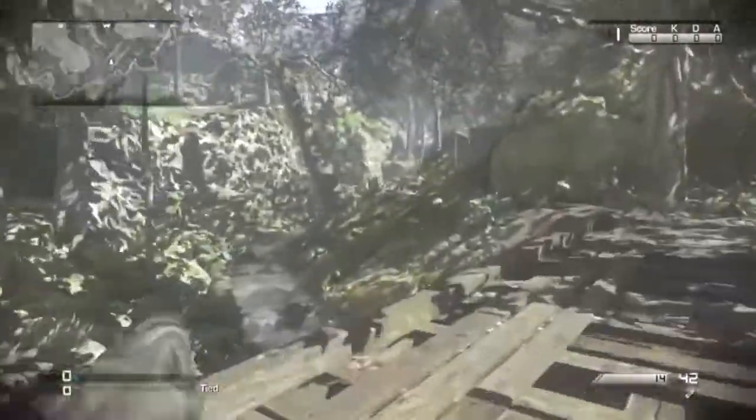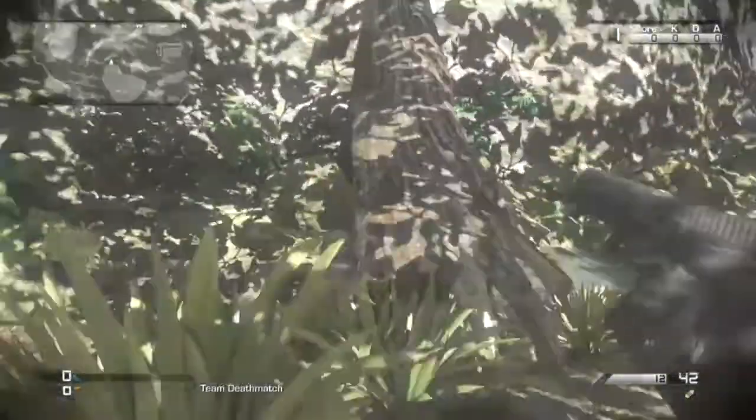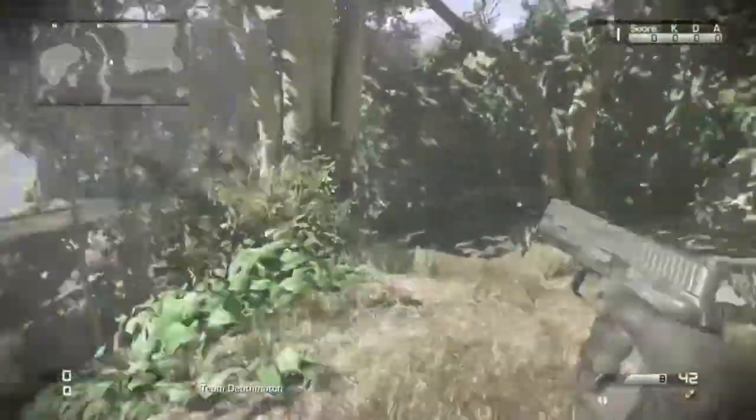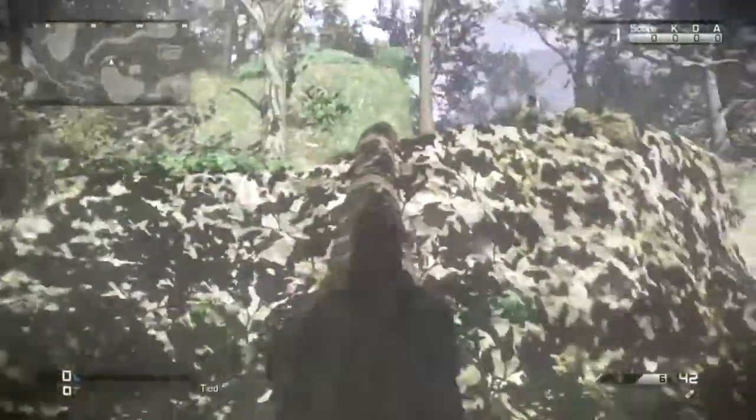This next one is pretty basic — you can shoot this tree trunk here a couple times and it'll fall down, and you'll be able to get on top of the cliff within one or two seconds. This is very useful because it's a lot faster than going all the way around.